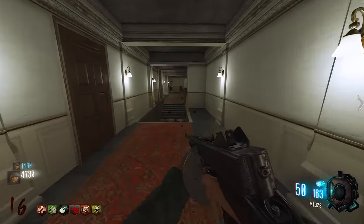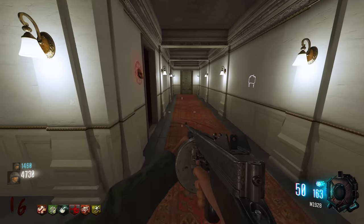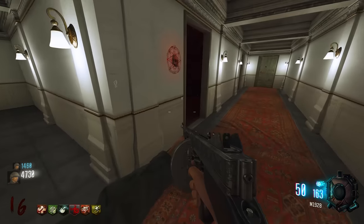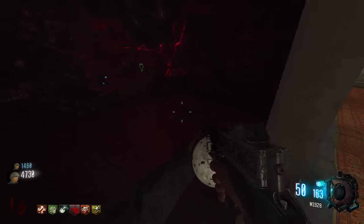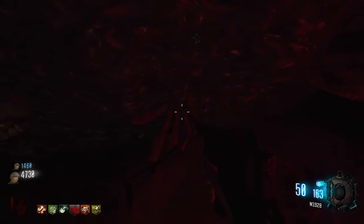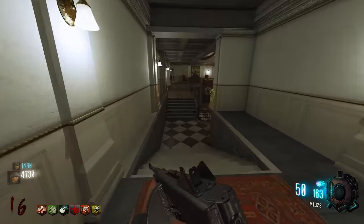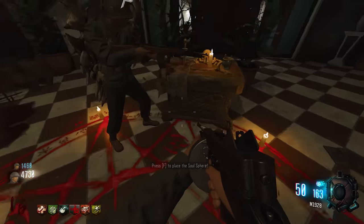The secret room is confirmed: upstairs, around a corner on the non-demonic side — not the demonic side as previously assumed. The dragon shield is built successfully. The soul sphere is collected nearby — it's right by the claymores.